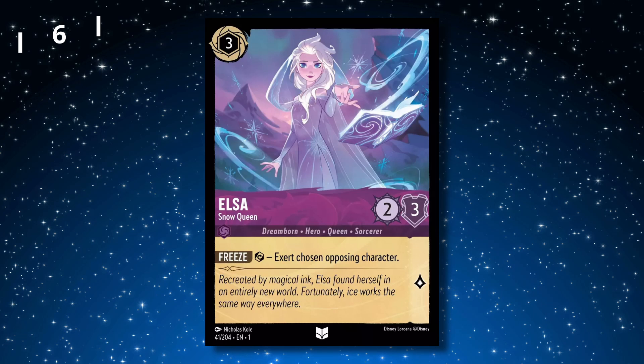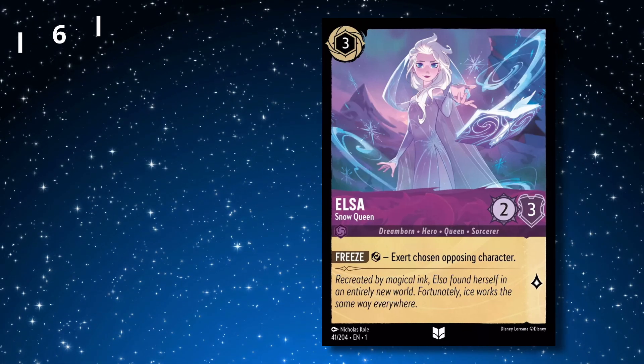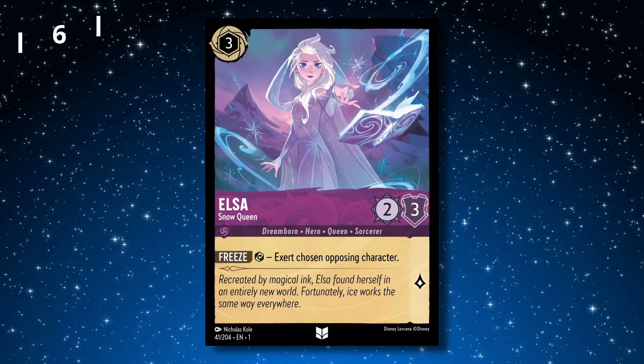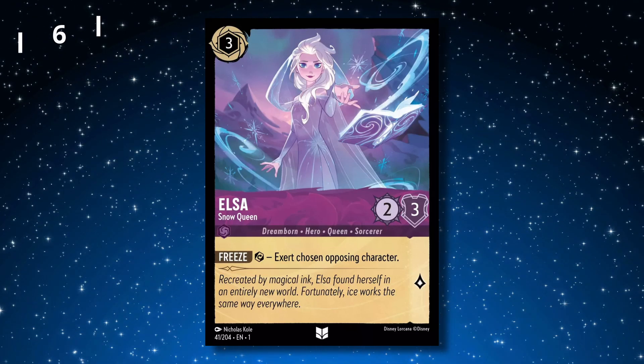At number 6, we have Elsa, Snow Queen. This card is uncommon and comes in just above $2. Another card that is no shock to anyone that's been playing in the last few weeks that this is in the top 10 most purchased cards. This card offers great control and is perfect setup for one of Amethyst's best control payoffs, Elsa, Spirit Winter.